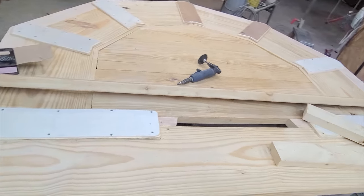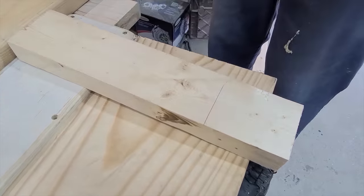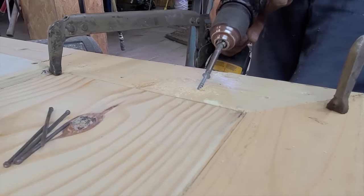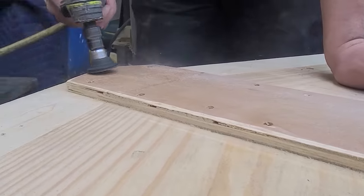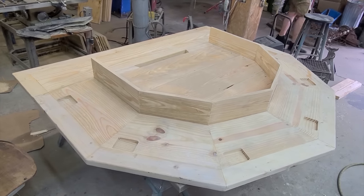From here, we leveled out the bottom, added braces along the edges, and applied 2x4 extensions along the outside edges of the DM board, using wood glue and screws to keep them in place. Then we ground down all of our pointed edges for safety purposes, and the table's playing surface was entirely complete.